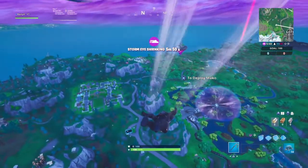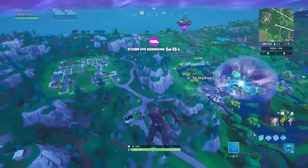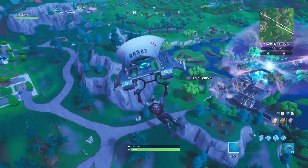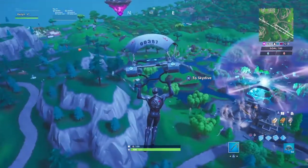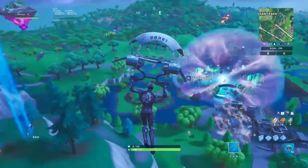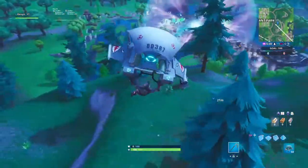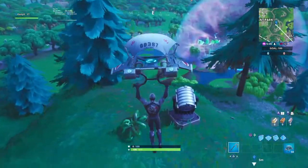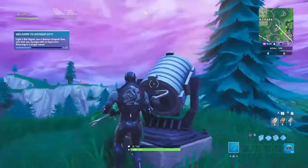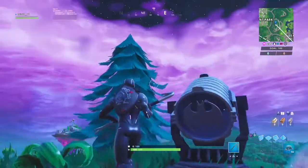Alright guys, now I'll be showing you the first location where you need to light up the bat signal. The first location will be on top of this mountain right here, next to between Loot Lake and also Pleasant Park. When you get here, you'll need to simply go to it and just press square on it so you can use it, and then you'll have the first location done. It's right here on the map, and now let's move on to the second location.